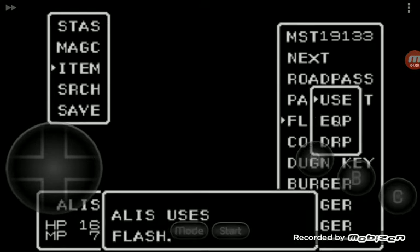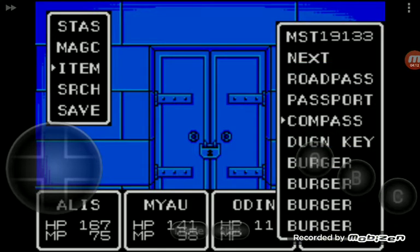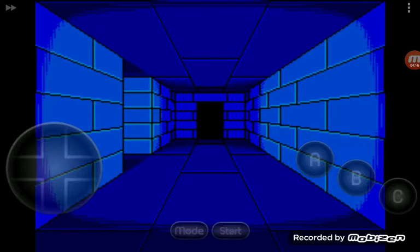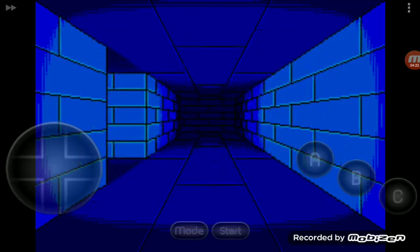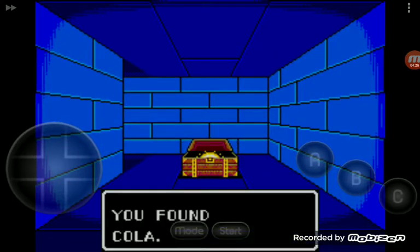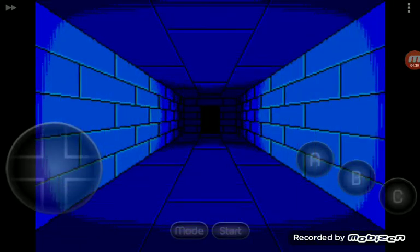I'm going to use a flash, and there's a locked door. There we go. I'm going to go up straight and there's a treasure chest. Because I'm not using a cheat, I'm not going to get every box even with traps in it or empty. I said I was, but I was cheating then.